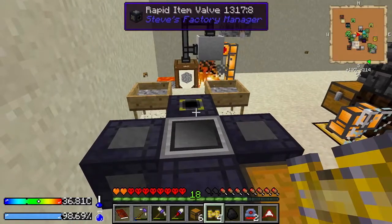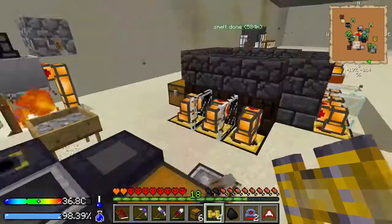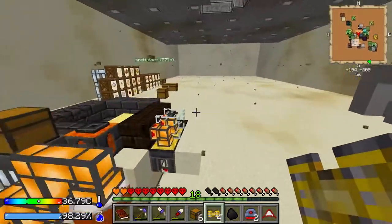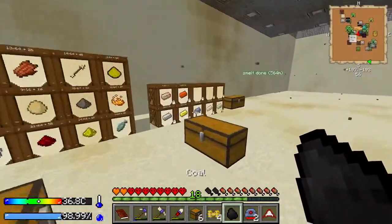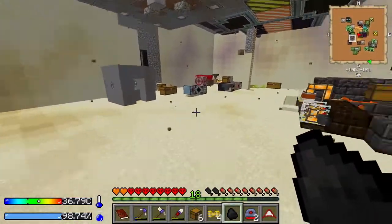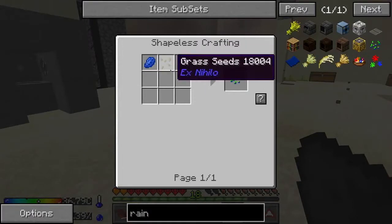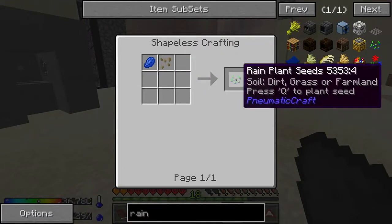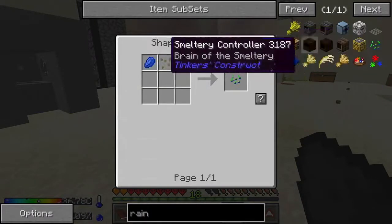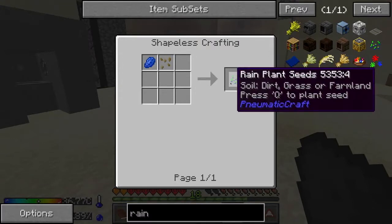When I set this up, I set this up to accept gravel as well. So we're going to start getting all the stuff out of gravel, and it's all just going to come down to this chest right now because it has nowhere else to go. So we need a piece of lapis — we're going to mix that with just a grass seed, which we have a couple of — that makes rain plant seeds. Let me get that and then I'll show you how to plant them.